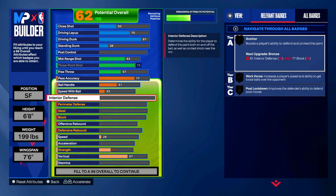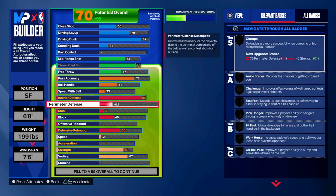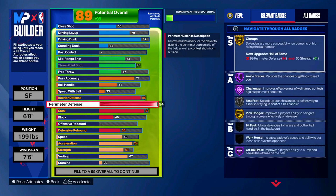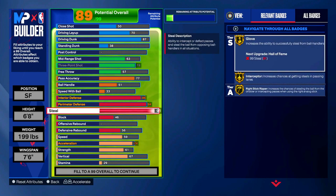Moving on to the defense - by far the strong suit of a lockdown build. For interior defense we're going to have an 86 - we're not just going to the perimeter, even if they try to go inside we're going to clamp them up. For the perimeter defense we're going to keep it at a 91. Look at the badges we unlock: clamps on gold, ankle braces hall of fame, challenger hall of fame, fast feet silver/gold, pick dodger, off-ball pest hall of fame. With the steal we get gold glove, gold interceptor, and gold right-stick ripper - that right-stick ripper badge is serious, stop reaching with square and use your right stick.